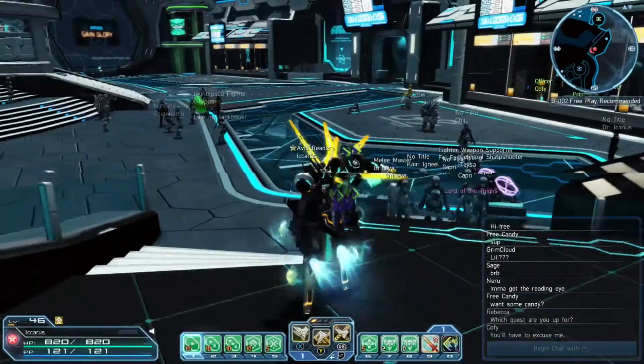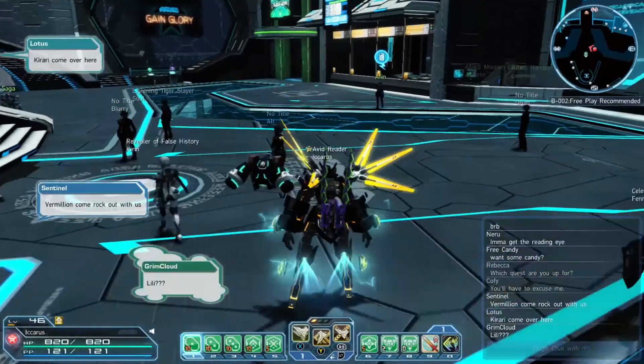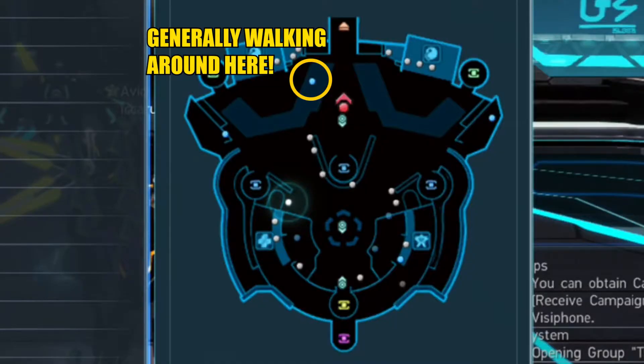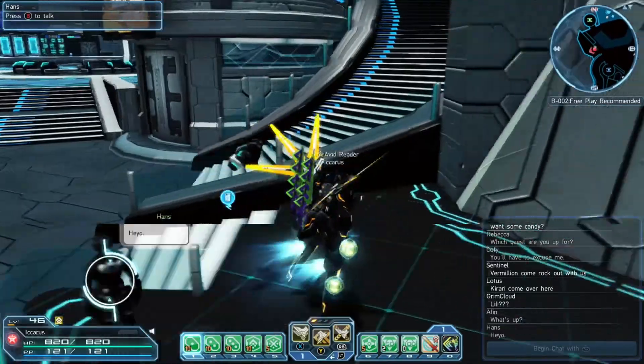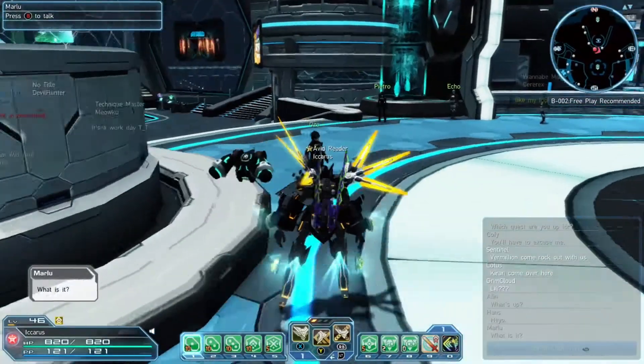The guy with the blue thing above his head — those are client orders — and there are multiple different types. This guy right in front of me has the true baseline tutorial missions, but once you get past him and Kofi's missions, you want to talk to the guys on the sides. They're going to be your most important source for client orders after level 10.